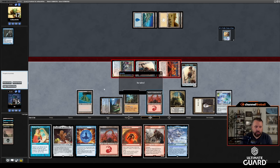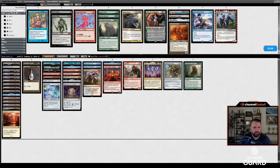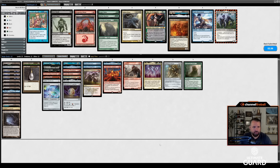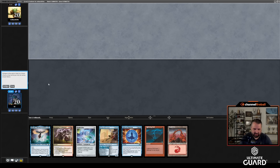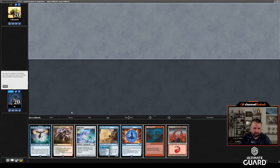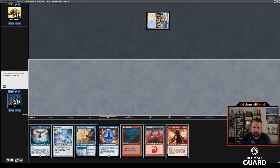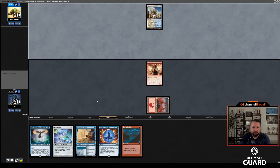We got that one! Sideboard decisions: do I want Fairy Mastermind or Lurrus against blue-white control? Bolt's still fine; Dragon's Rage is definitely good. I like all the cheap stuff. Oh, Gemstone Caverns — I probably do want it. Gemstone over a Mountain is okay; I don't need a lot of black. Reanimate and Vamp are two of my most important cards so I want black early. I'll ship this hand — keep on six. Skull Clamp is one of my best cards against him.